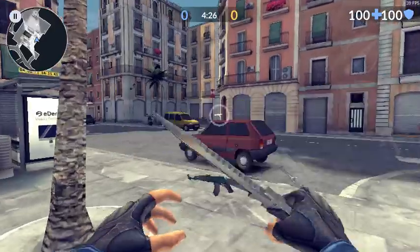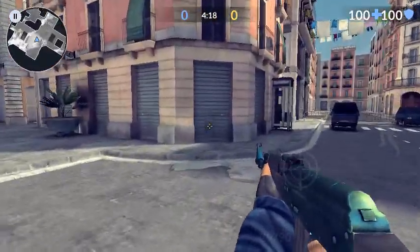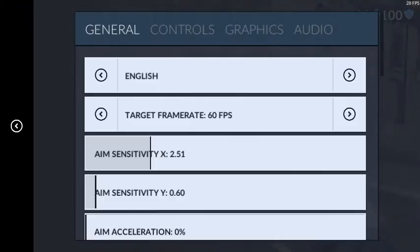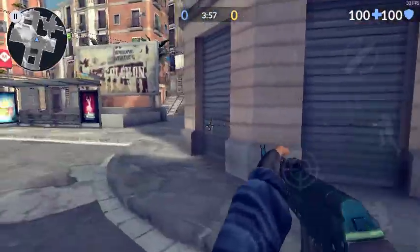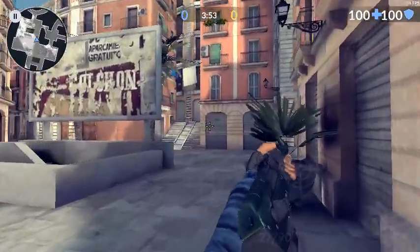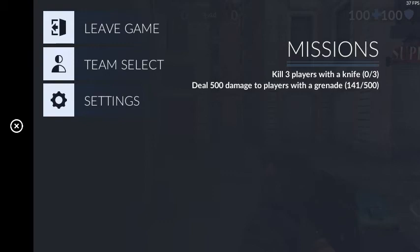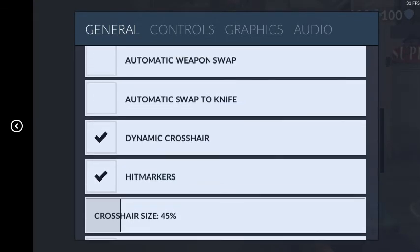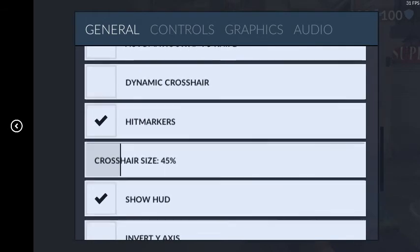Auto equip weapon on pickup — basically with this disabled, picked-up weapons go into your inventory without switching to them. Automatic weapon swap kicks in when you run out of bullets and swaps to the next weapon, same with the knife. Dynamic crosshairs — when you run, jump, or shoot, the crosshair opens up. Some people like it, but I don't use it. This is all my preference; you don't have to copy everything.